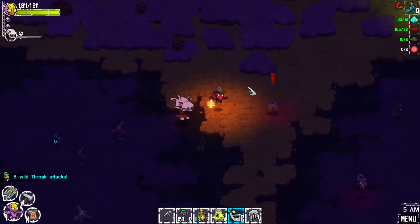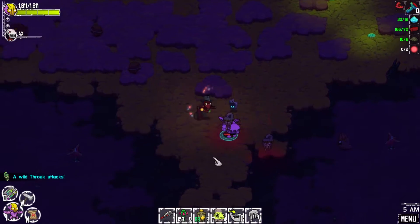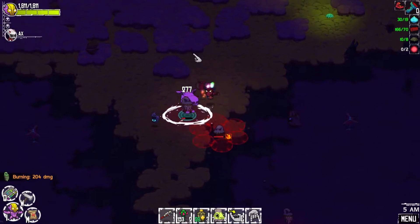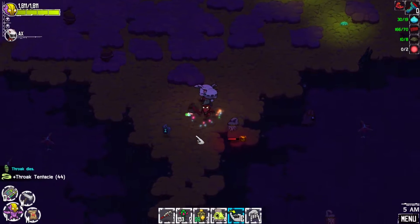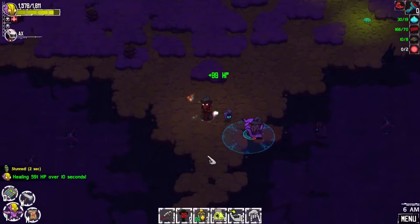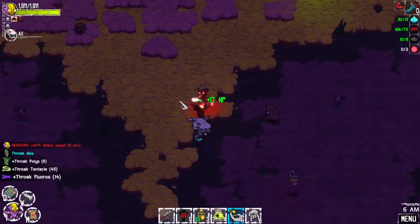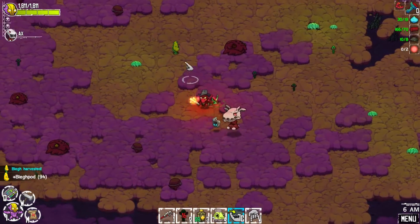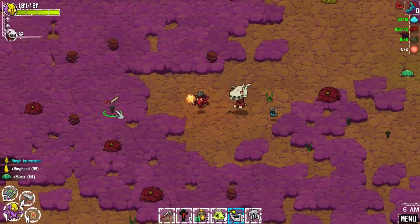I'd actually engage a couple of these so I can farm them more — we're not sitting great with materials from them. I'll engage two of them. They don't seem to attack at the same time which makes it a bit difficult, but we managed it. The hammer is pretty neat but swings a bit slower — that's pretty much the only downside to it.